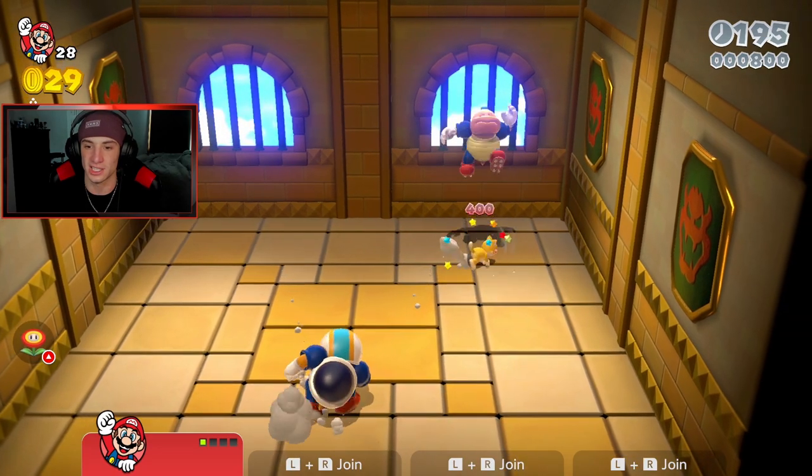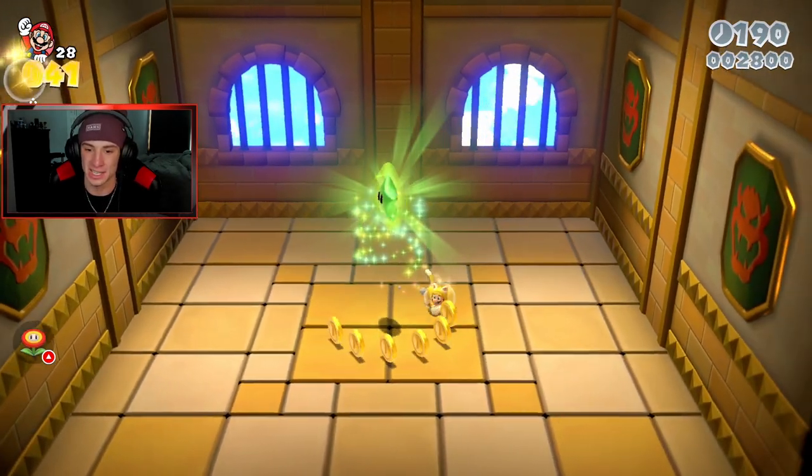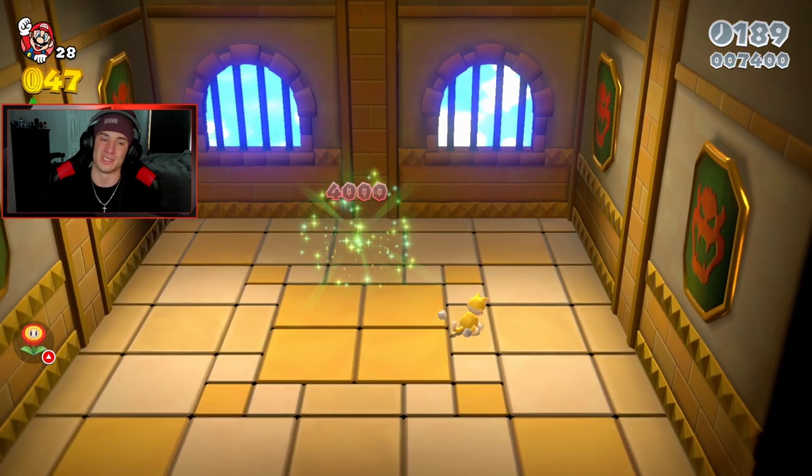World 1-A — a little side level. You get yourself a green star just by defeating the enemies. They're not too hard, especially with the cat suit — you can just mash A and get things done very quickly. Grab the green star and you're done. Beautiful.